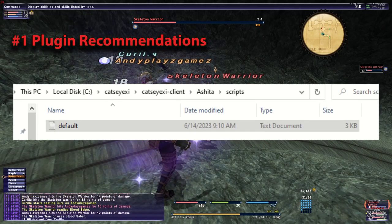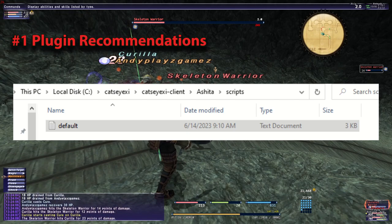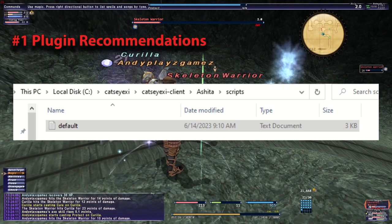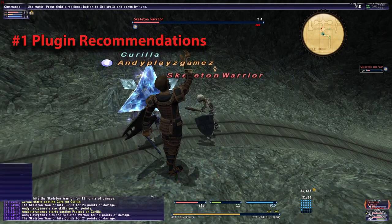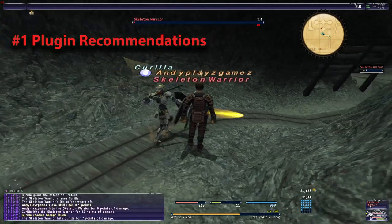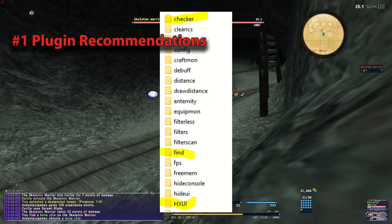Tip number one: plugin recommendations. I recommend you change your default.txt script address shown here with at least these three add-ons: find, checker, and hxui. Fortunately, if you use the cat's eye loader and installer, then you already have these downloaded for your convenience. You just need to put them in your default.txt script. It is under the folder shown here.